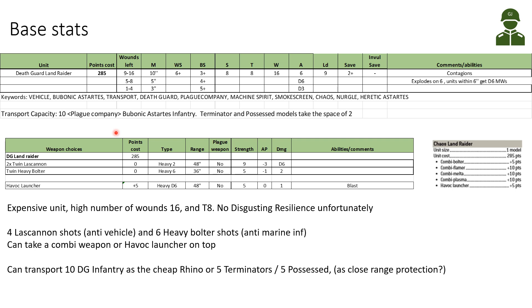Looking at the weapons for the Land Raider, they are quite fixed. It has two twin lascannons — each twin lascannon is Heavy 2, 48-inch range, Strength 9, AP -3, and variable damage D6, which can be very high or very low when you most need it. With two twin lascannons the Land Raider shoots four lascannon shots, which is quite okay. It also has a twin heavy bolter giving Heavy 6 shots at 36-inch range with Strength 5, AP -1 and Damage 2 — quite a good anti-marine, two-wound infantry weapon.